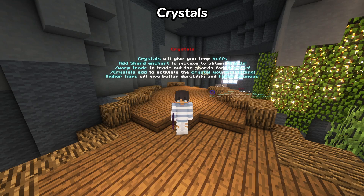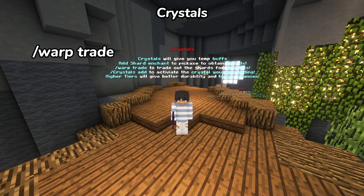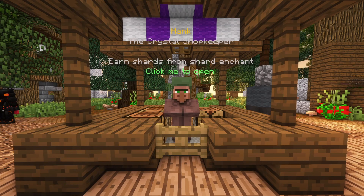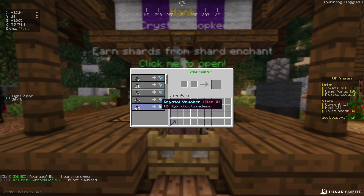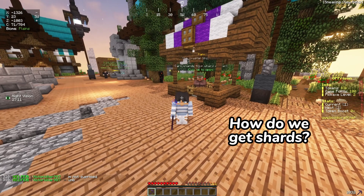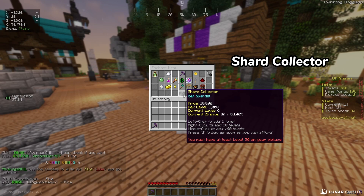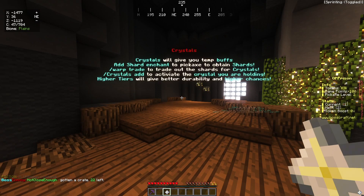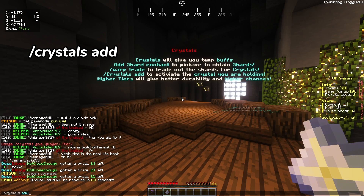Crystals. Crystals are used to give you buffs, and you can obtain them through trading. Let's go to /warp trade, which takes you to Hank. Hank is your best friend — you can trade shards for crystals. There are 5 crystal tiers, each with their own buffs and debuffs. To get shards, look in your pickaxe menu for an enchant called Shard Collector. Every time you upgrade it, it increases your chance of getting shards. Once you obtain a crystal, you can use /crystal add to apply it to your pickaxe.